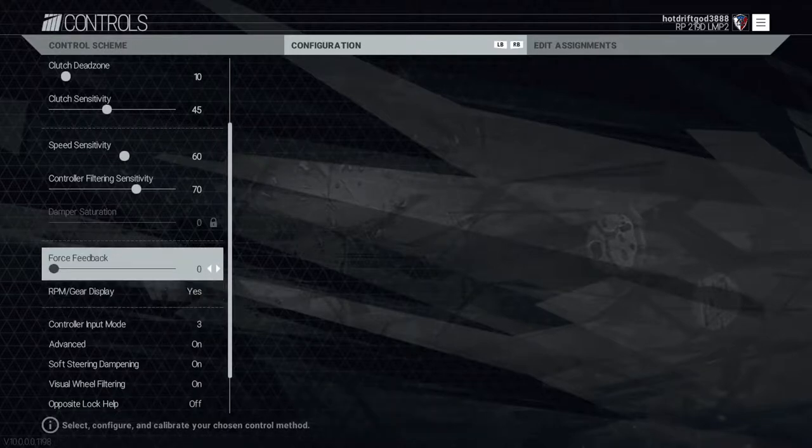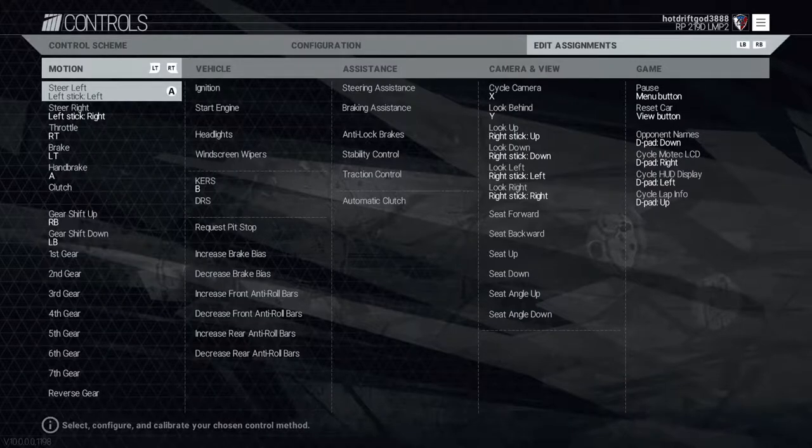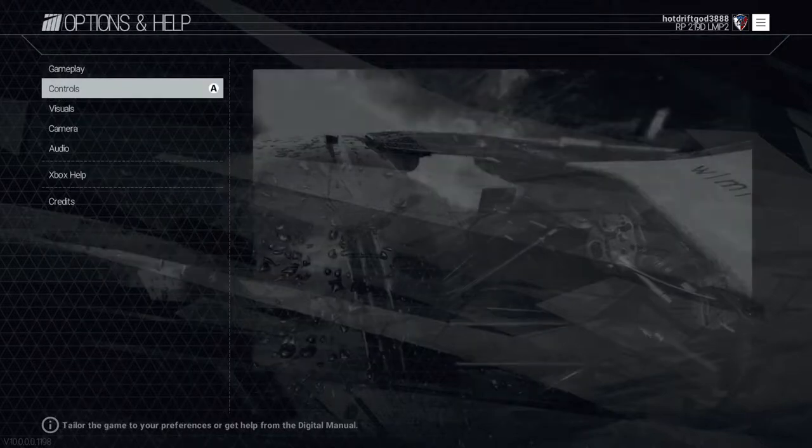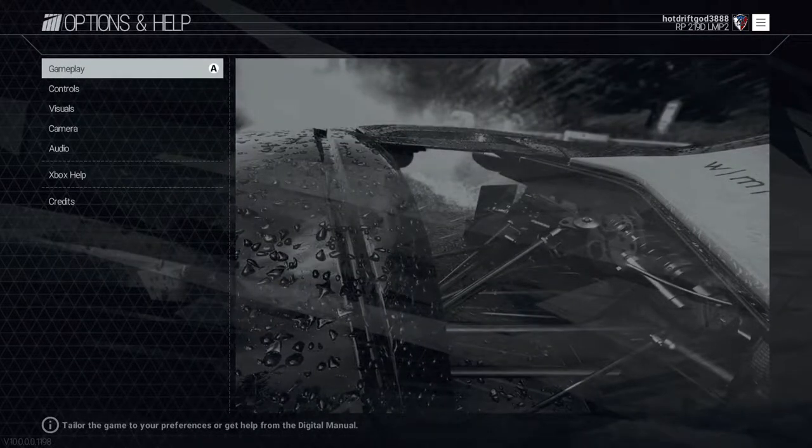The reason why I don't want opposite lock help on is because it's pretty much vibration. What it causes is vibrating, so it's going to cause you to lose a lot of control because it's going to vibrate your controller and you're going to start moving your thumbs too much and you don't feel the road. So we're going to start with a little gameplay here for today's video.